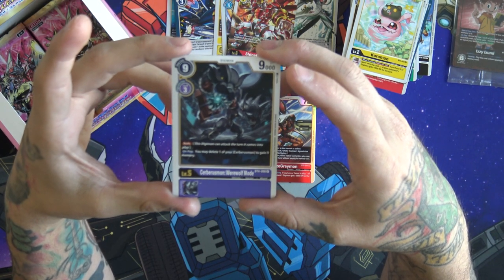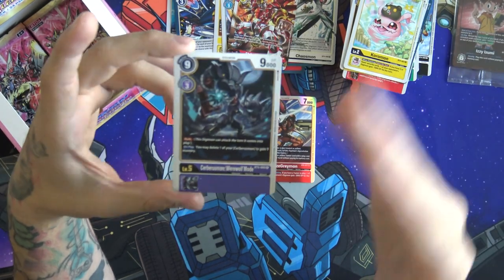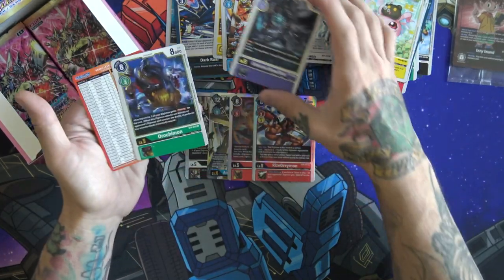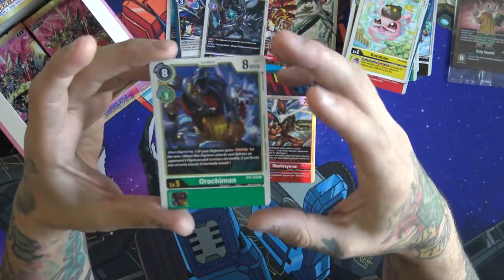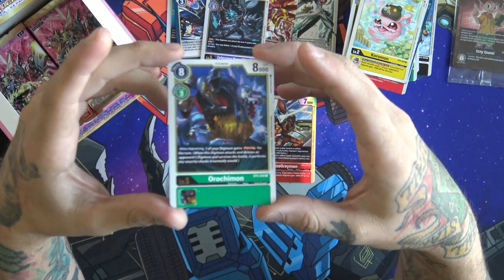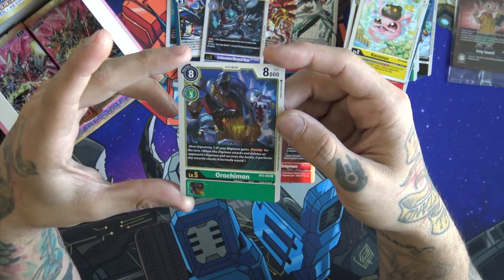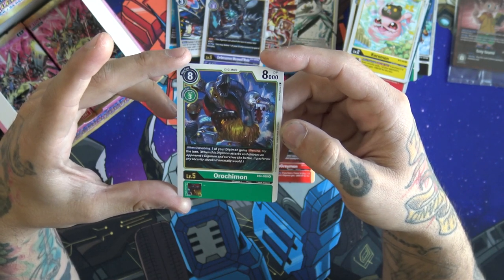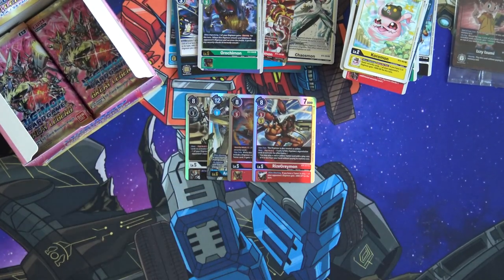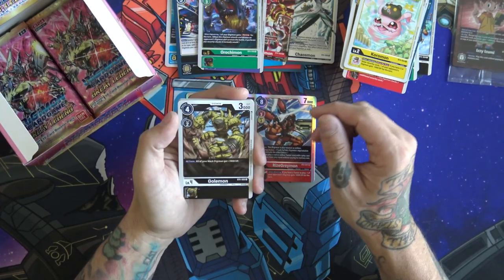CerberusmonWerewolf Mode has Rush, and on play — which means you have to hard play him for 13 — delete one of your other Cerberusmons to gain nine memory, so he only costs you three effectively. He has Rush for 9,000, but there are some really cool interactions we're going to show off. Then Orochimon — I haven't found a place to play this yet. Three to get onto a level four, when Digivolving one of your Digimon gains Piercing for the turn, so if it hits something it can still go through security even if they have a blocker. But there's just better stuff in the five slot for a lot of my lists.